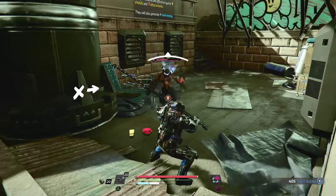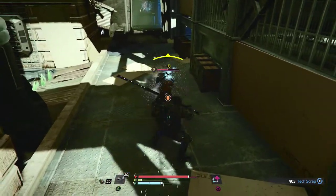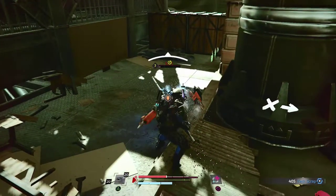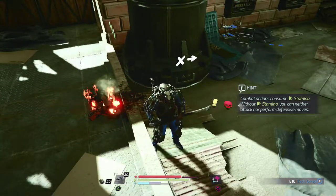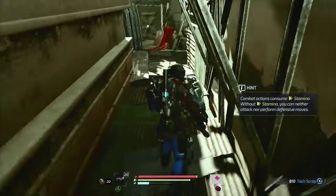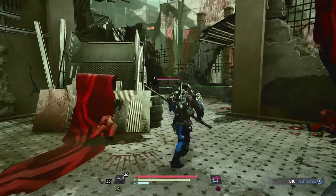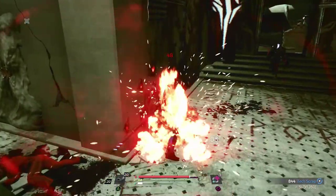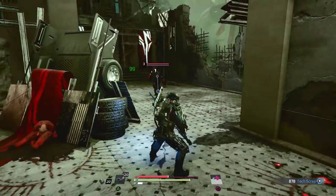He's gone into berserk mode. We did get some battery energy back there. The damage that they're doing is very harsh. Can we run around and take these out? Yes, we can avoid that one. Even slowed down for me but I'm taking so much damage.